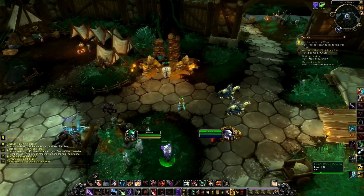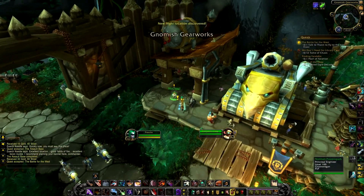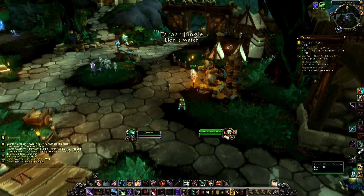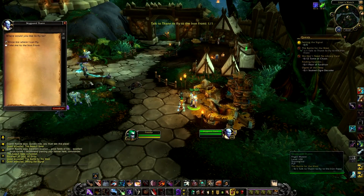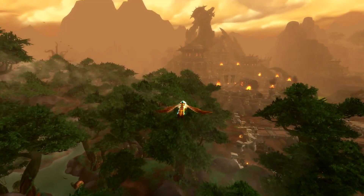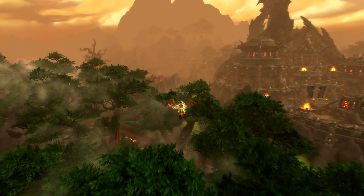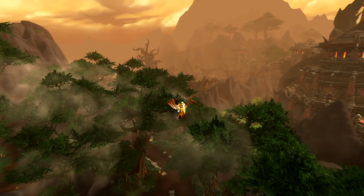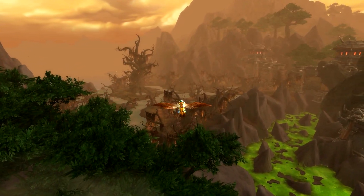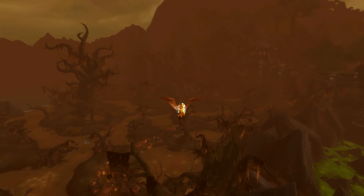So what can you expect from Tanaan Jungle? It's somewhere between Ashran, the Timeless Isle, and the Thunder Isle from Throne of Thunder — a combination of all these things. As expected, the first thing they have you do is collect all the flight points, which are scattered all over this extremely dense map. This is why Aviana's Feather is so crucial. There are impassable mountains and long winding roads where a short-looking path on the map takes five minutes of riding. Get the feather — it will save your ass.